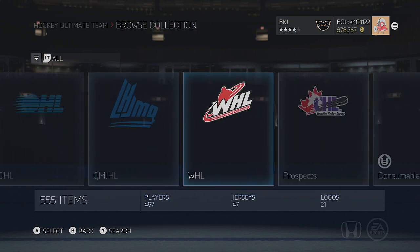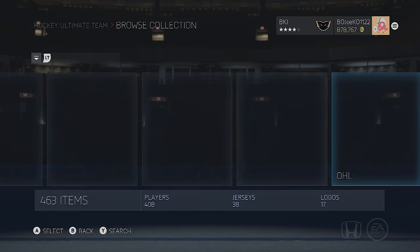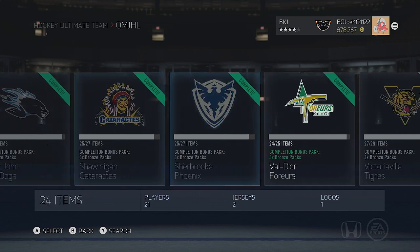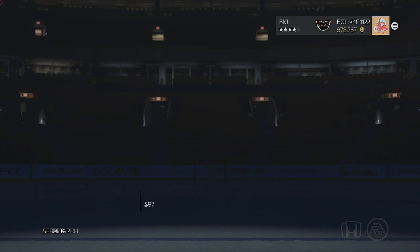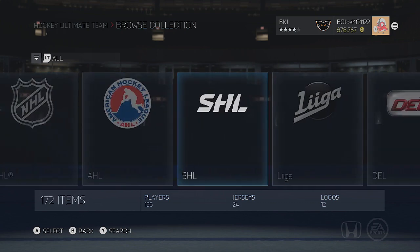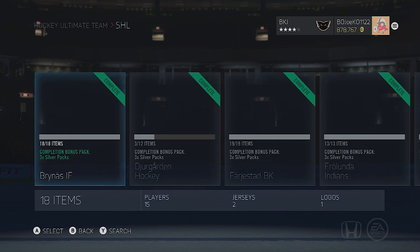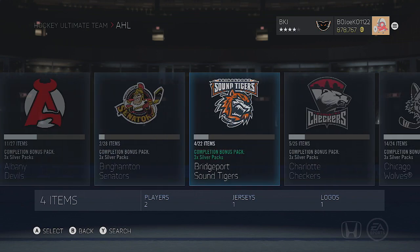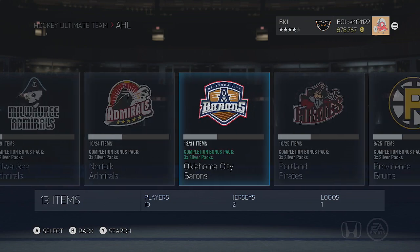The silver collection packs will be coming as well whenever I do complete those. By the way, the OHL bronze collections, the QMJHL, and all the WHL ones are done as well, including the prospects - those two are completed as well. So that's my main journey guys. I'm going to call it the Hockey Ultimate Team Ultimate Challenge - to complete every single solitary collection in this game. It's going to be a very difficult journey because the silver packs and silver cards this year weren't treated the way they were supposed to be, but I think it is 100% possible.